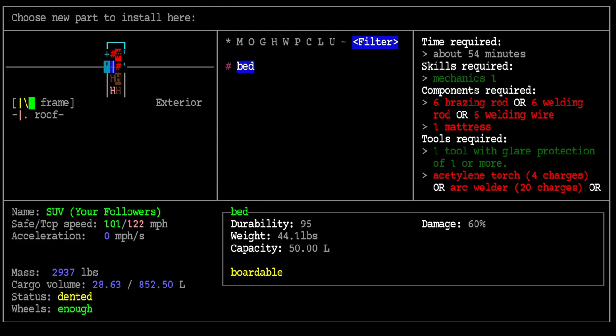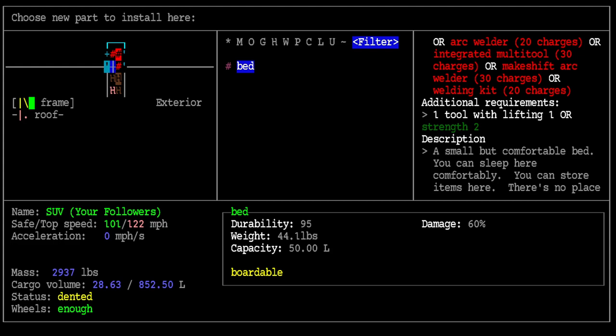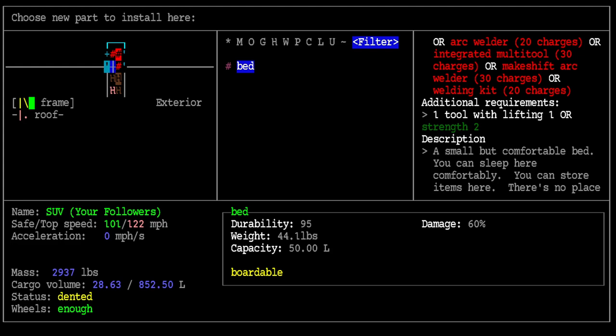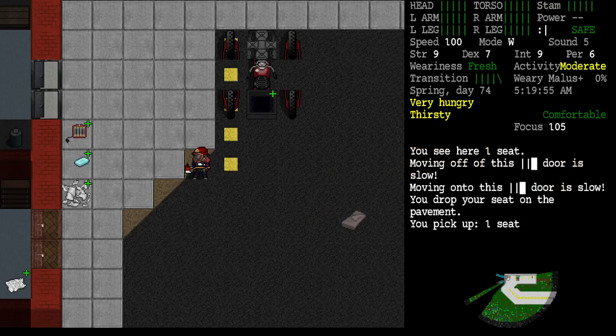The window is still not behaving entirely properly, but look - I can make it move using the key. It'll take about 54 minutes: brazing rods, welding wire, mattress, acetylene torch, welding kit, arc welder. It says lifting and strength needed for a small but comfortable bed where you can store items. No place to attach a seat belt, so you could get thrown - don't use a bed for a driver's seat. I need two mattresses for a full-size bed where the back seat was.